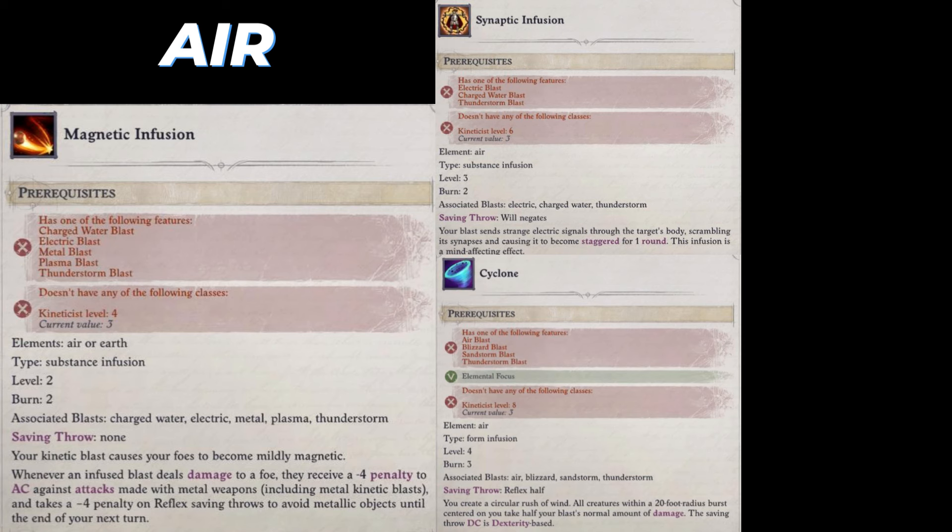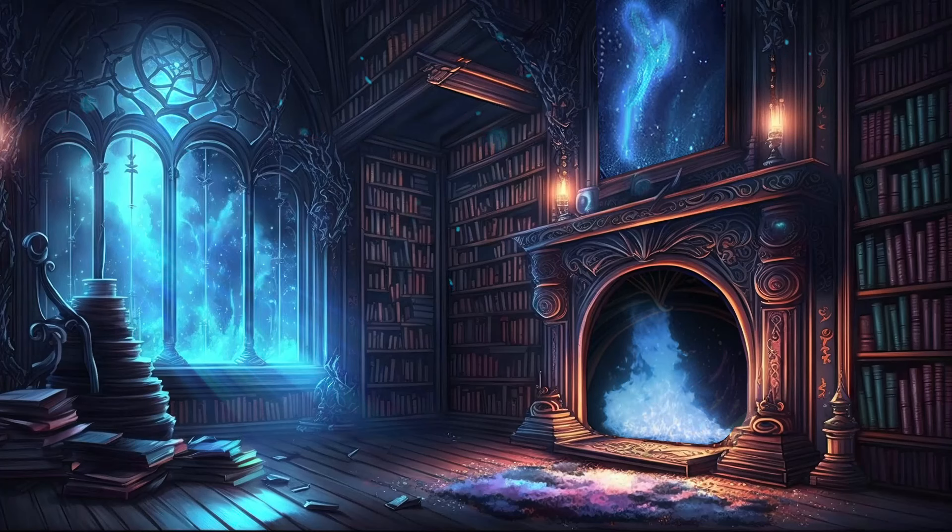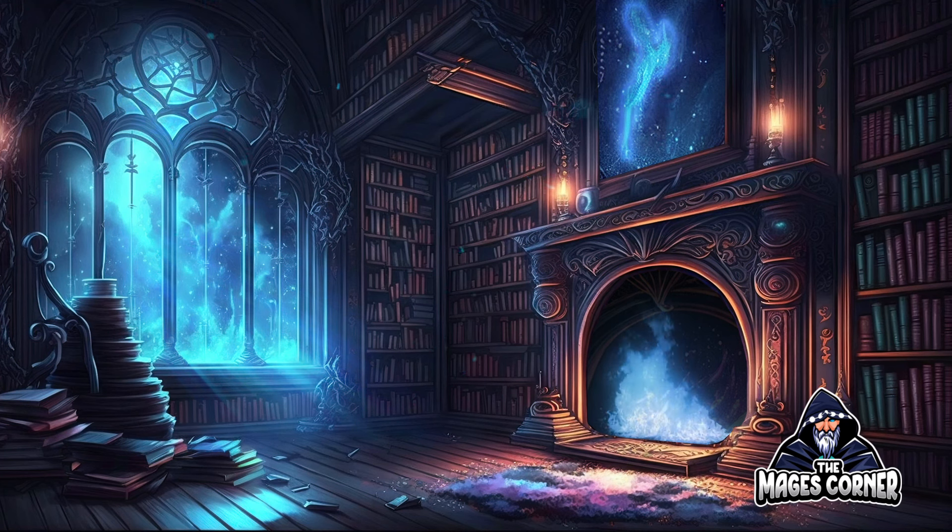Air and electric is quite interesting for this archetype since you do get AoE through cyclone, which is also AoE friendly. Magnetic infusion is a minus 4 to AC, which can be very nice combined with rending arrows — imagine up to minus 14 AC. The defensive capability is also against ranged opponents, which matters since most of the time you'll be ranged. So it's a tough choice: do you want to target touch attacks with fire, push and trip things with earth, debuff AC even more with air, or heal and do other things with water and cold?